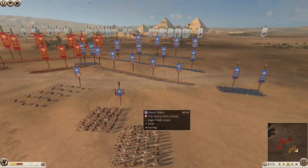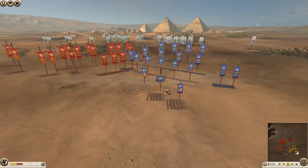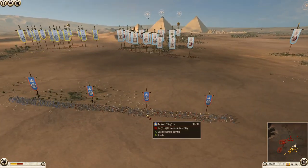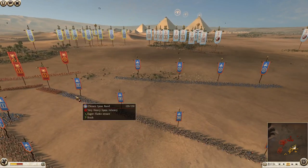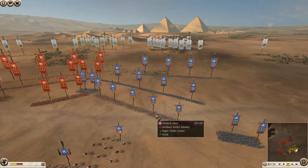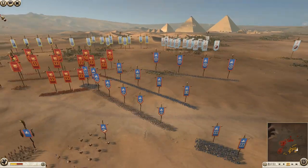The Iceni has brought a lot of heroic riders, including his general being one of them, and chariots — which are very dangerous and annoying to deal with. He also has missiles getting into range to fight Carthage. He's got four units of Briton slingers, four units of chosen spear band, four units of painted ones, and four heroic nobles all on the flanks.